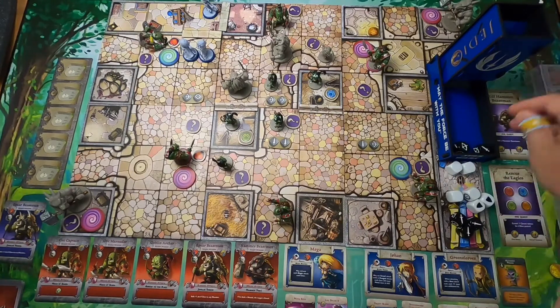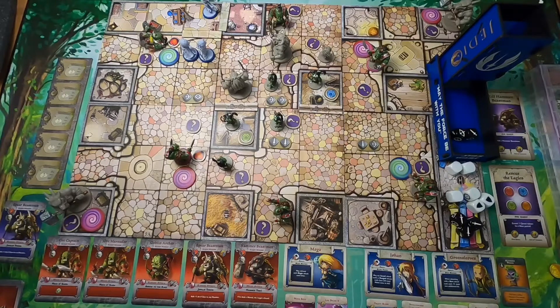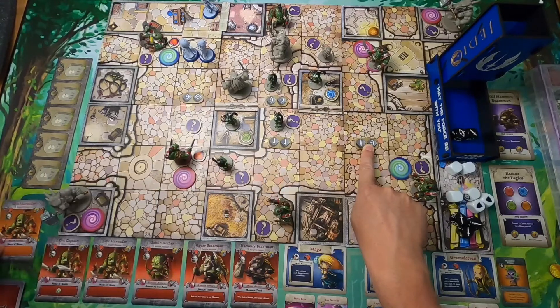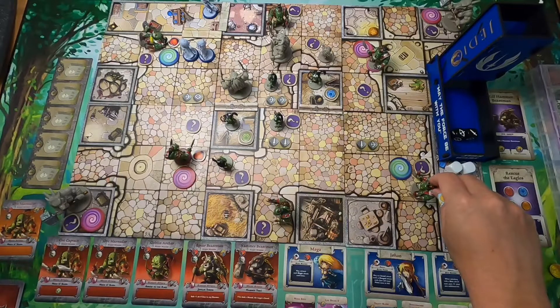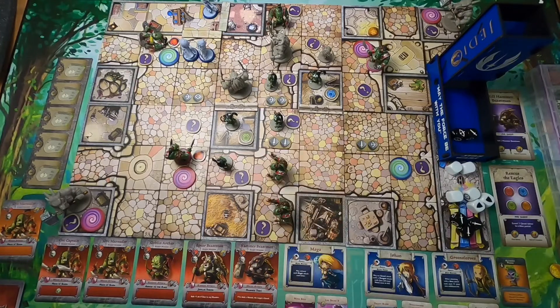We do it one more time — roll these two dice again. We're looking here for the closest Orc Marauder — this is a captain and this is an Orc Marauder, so it would be this guy who is closest. He's going to just move three — one, two, three — to try to get into the action. And that's it.